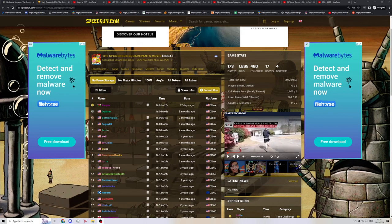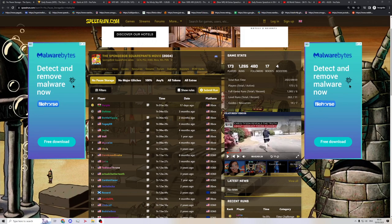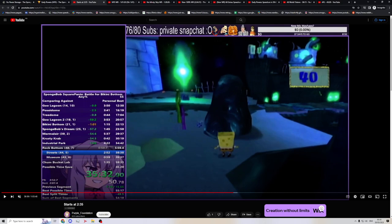Instead of relaxing and having a nice night, I'm going to ramble for a while about why a hypothetical that will probably never exist anyway and nobody's really contesting is bad, or would be bad. Cruise Boosting in the SpongeBob SquarePants movie. What even is Cruise Boosting? There's no possible way anybody clicked on this and didn't know what it was, but very quickly, it is a highly used tech in SpongeBob SquarePants Battle for Bikini Bottom, as shown in this run.